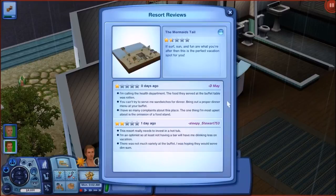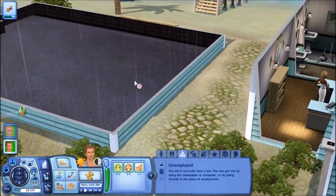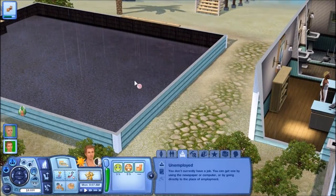I'm calling the health department - the food served at the buffet was rotten. Oops. You can't try to serve sandwiches for dinner. There's also the omission of a food stand, so we'll need to get one. The resort really needs to invest in a hot tub. At least not having a bar will have me drinking less on vacation. There was not much variety at the buffet - I was hoping they would serve dim sum. Well, we've got more variety now, but no dim sum though.